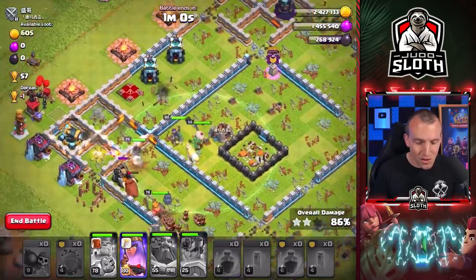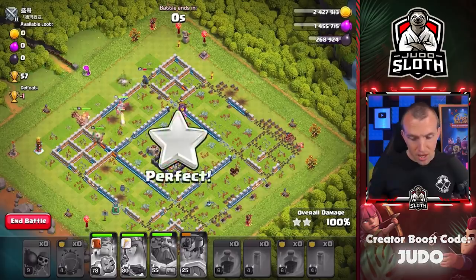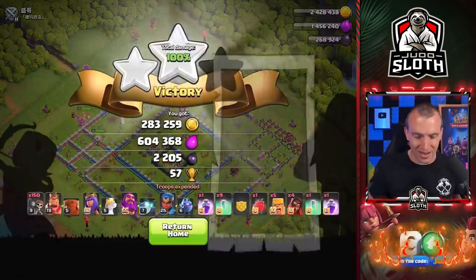Let's use one more invisibility for the Queen and Royal Champion — actually got the Grand Warden in that as well. RC ability pings through defenses. Do we have it? It's too close to call. Royal Champion moving through — this is 57 trophies we will gain. Come on Queen, why do you always break through the wall? Even with the Unicorn you still like the wall. Would you prefer the Yak with the Queen? But there we are — three stars with the mass Wall Breakers!